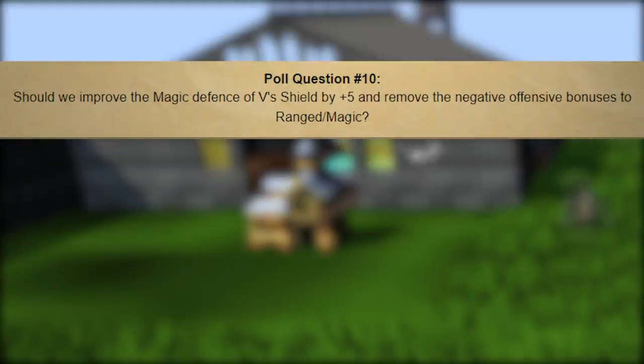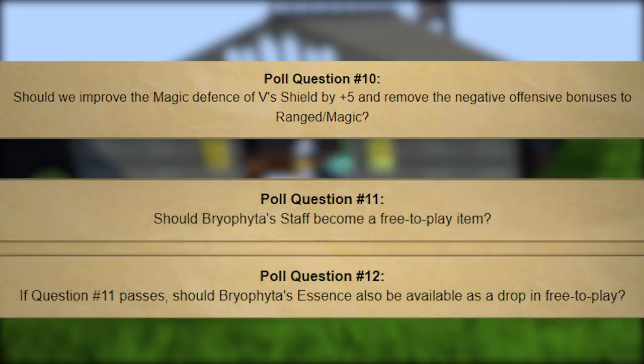There are a few changes to existing items. First, the V-Shield — an upgrade to the Mirror Shield — is currently a bit underwhelming, so they're making stat changes: getting rid of the negative offensive bonuses for ranged and magic and increasing the magic defense to match the Mirror Shield, making it more useful for Basilisk tasks. The Bryophyta staff is a pretty rare and somewhat expensive item gated by keys, but not particularly impactful for members. A popular request is to make the Bryophyta staff and Bryophyta essence free-to-play — this has been polled before and they're re-polling it.